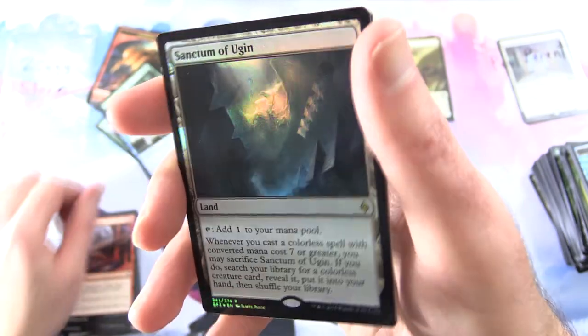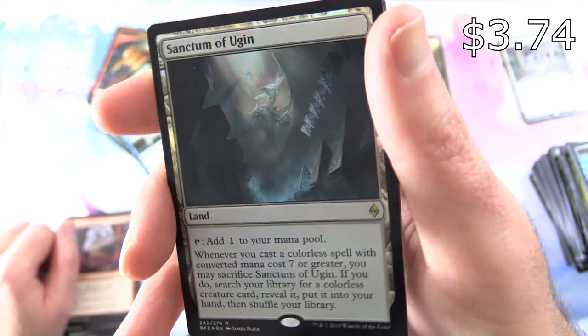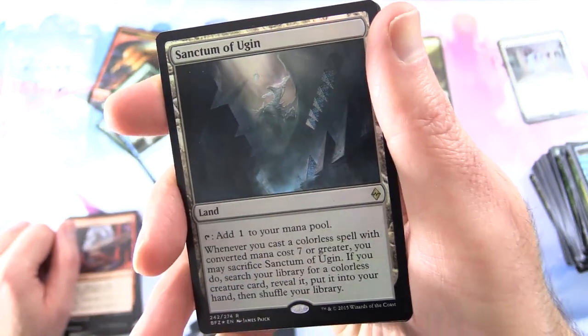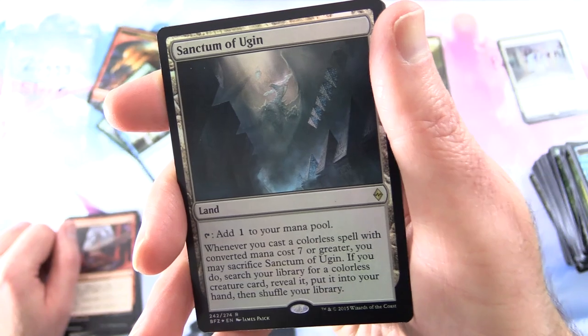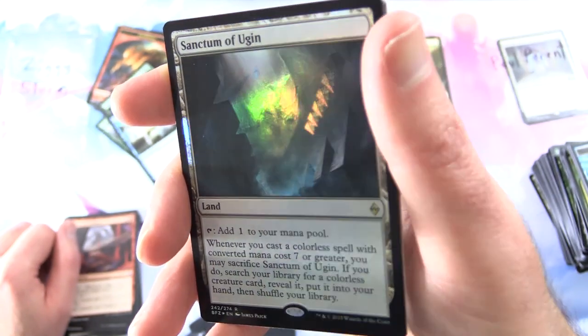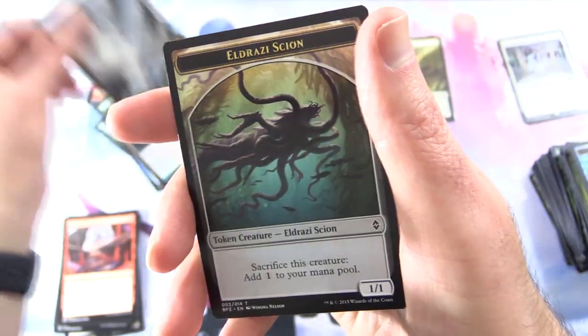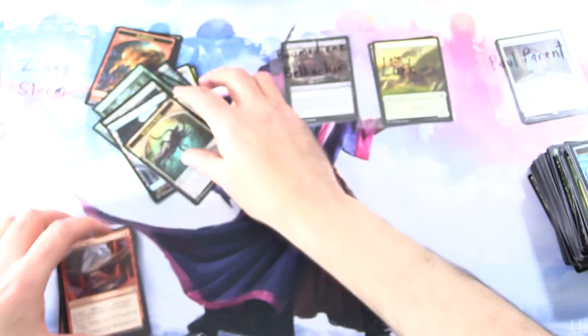Oh nice — a foil rare! Sanctum of Ugin: it's a land. Tap to add 1 colorless mana to your mana pool. Whenever you cast a colorless spell with Converge and converted mana cost 7 or greater, you may sacrifice Sanctum of Ugin. If you do, search your library for a colorless creature card, reveal it, put it into your hand, then shuffle your library. And a very nice Island and Eldrazi Scion token — I'll throw that in as well.